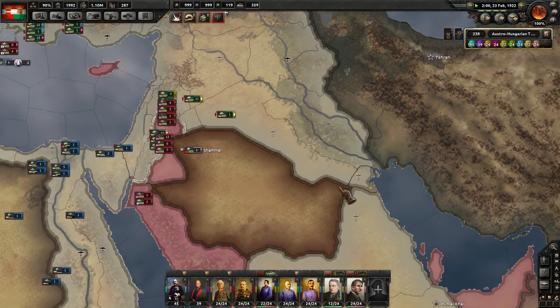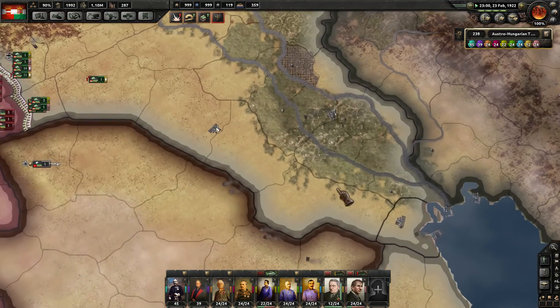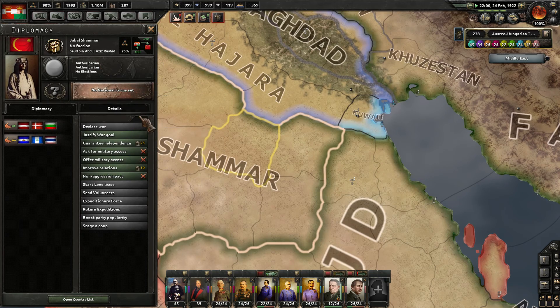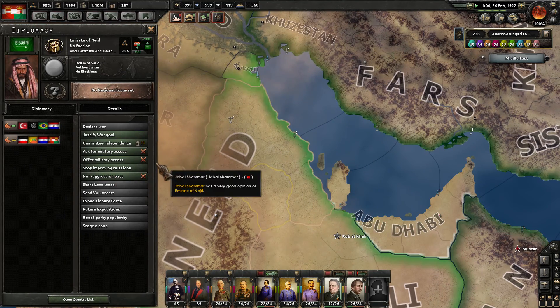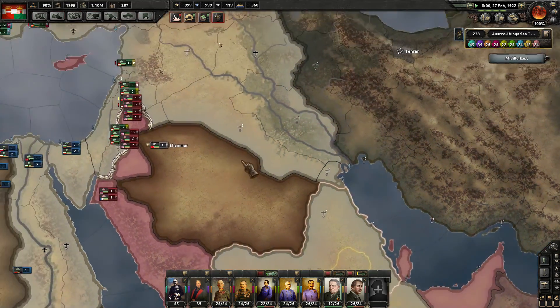There's nothing really preventing the British from invading back up this way again, is there? He's authoritarian. He's not part of a faction either. Let's go back over here to Nedjid and ask for military access. So we are improving relations there to try to work on that.